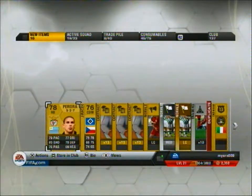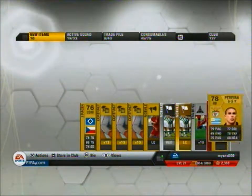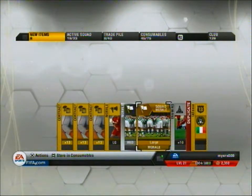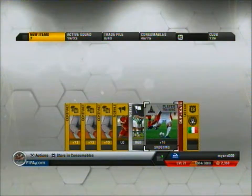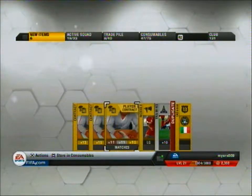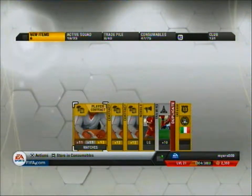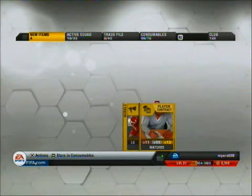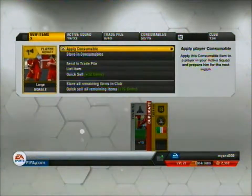Pereira, right back — he doesn't look too bad. He's got 78 defence and okay pace. I like having wide players with pace. The only problem is I play a 3-4-3 so I don't have room for a right back, but I'll have to throw him in anyway. And also a centre defensive midfield player. Large morale — I'll keep that. Medium morale — I'll keep that too. I'll keep these contracts as well, because obviously contracts are useful in Ultimate Team. I'm going to sell the rest.